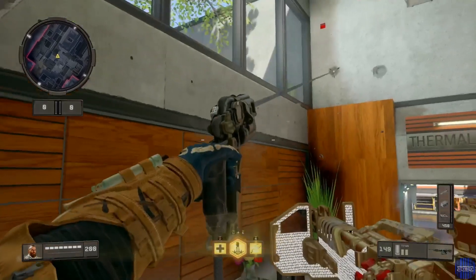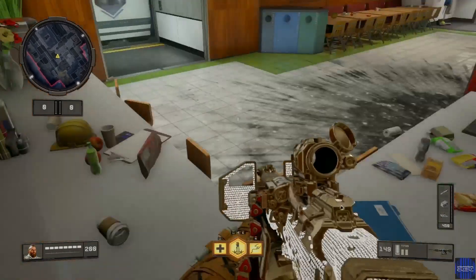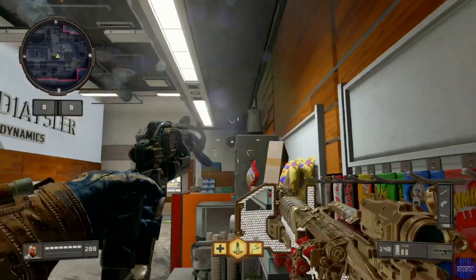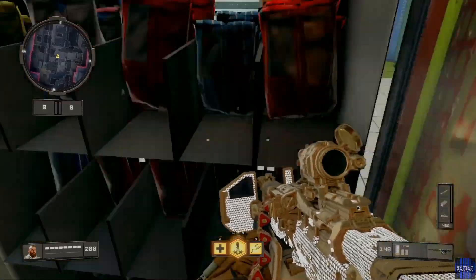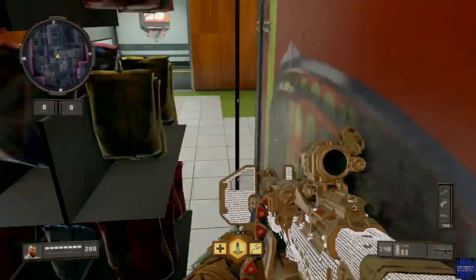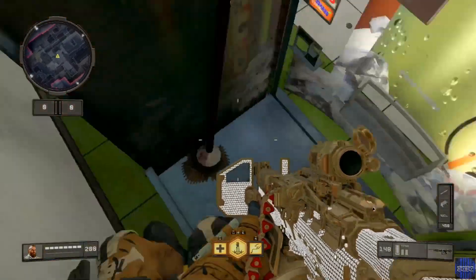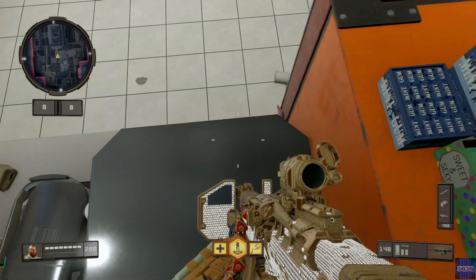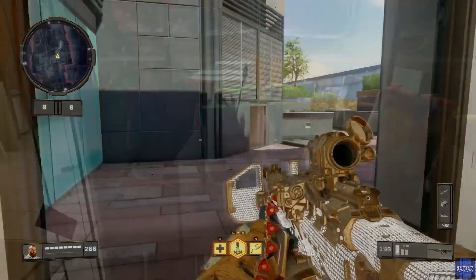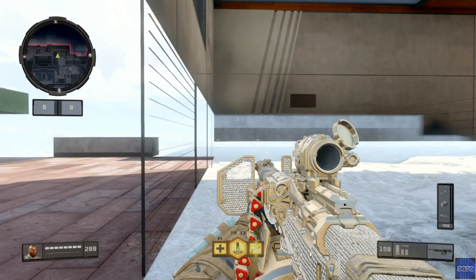The first two glitches are so easy. No Game did the first one in his final game — it's super easy, so I thought I'd throw it in so people know how to do the glitches that he did. One minute in and we have two glitches done. The next glitch is pretty cool — actually the next four glitches are pretty cool.